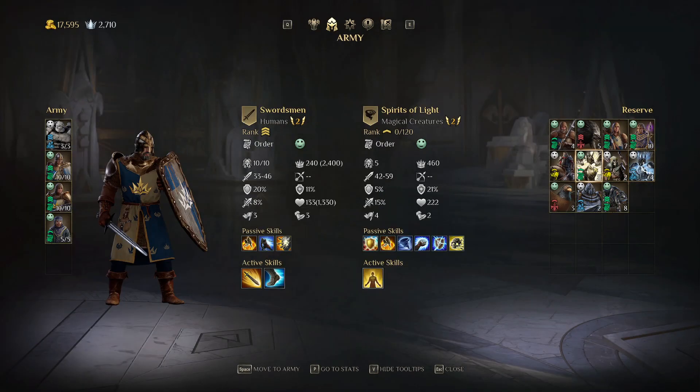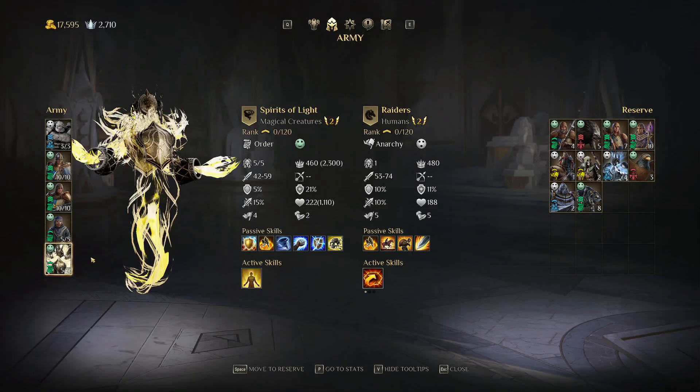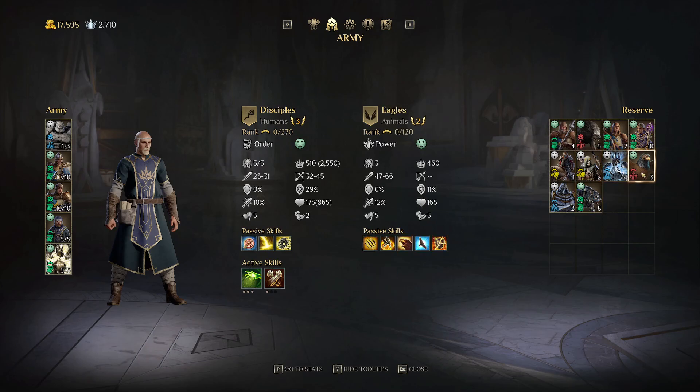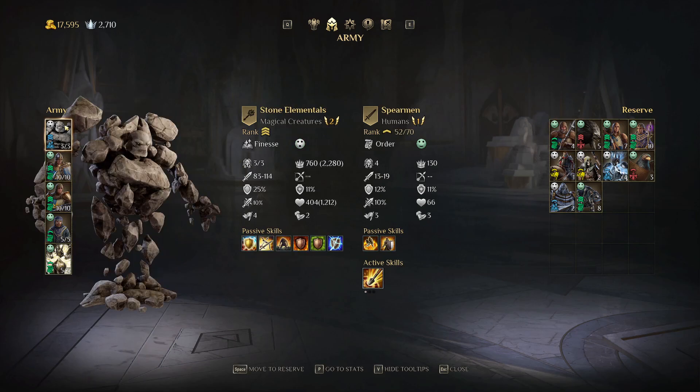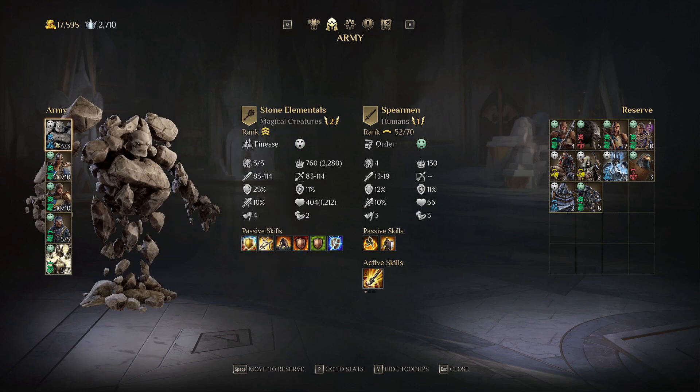Wouldn't it be better to use the Spirits of Light here? This is way more efficient in terms of leadership. We have this guy at five so we have something at higher initiative now at least. It makes sense to use these — and this is an Order unit — so sure, let's go. Let's level them up.